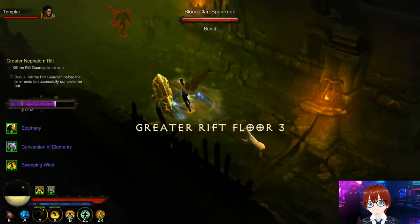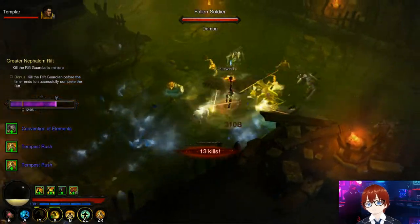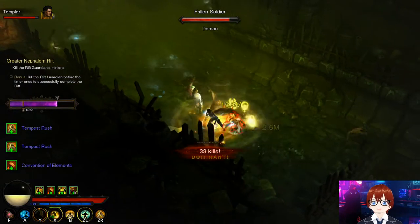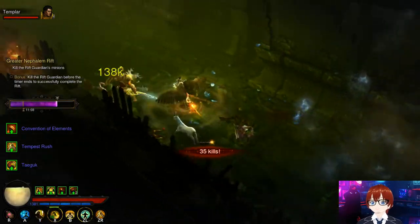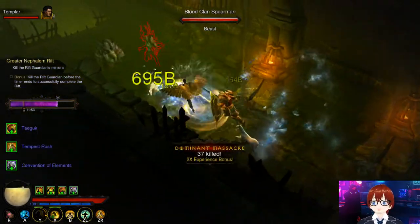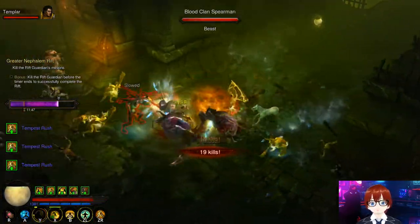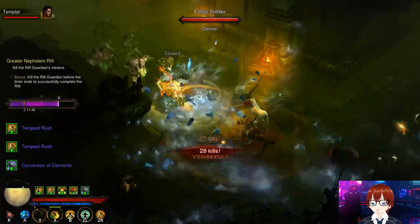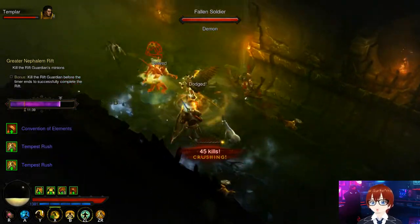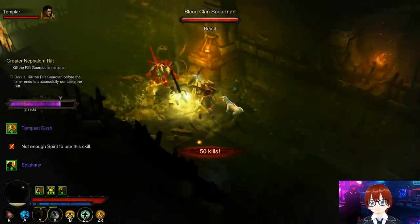Wherever you can roll Tempest Rush at 15%, definitely do so — that is your primary source of damage. Similarly, get Sweeping Wind to 15% wherever you can, but prioritize Tempest Rush first since it's the main damage source via the four and six-piece bonus. Sweeping Wind damage is secondary and helps mitigate issues as you push higher rifts.